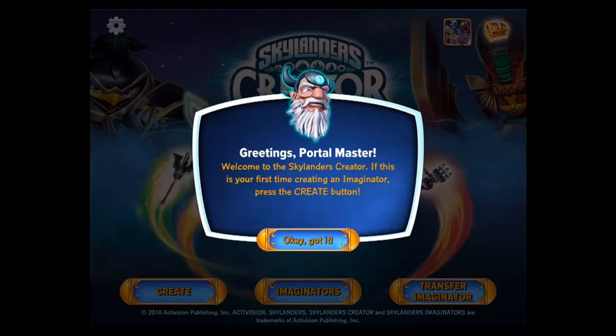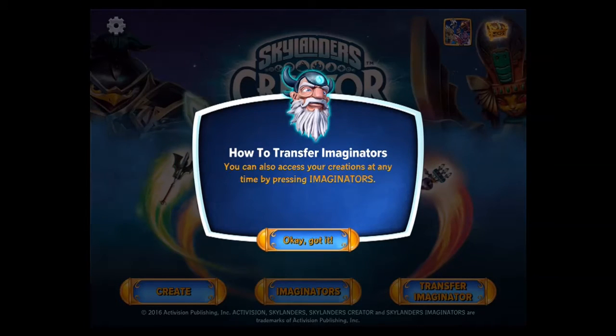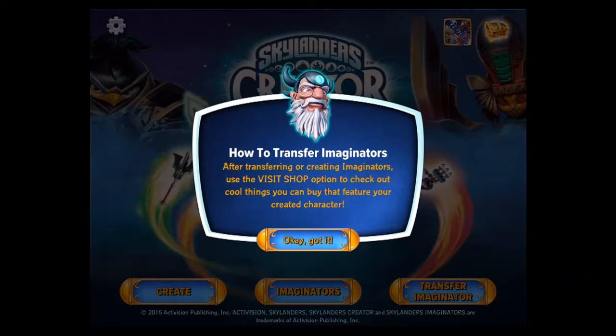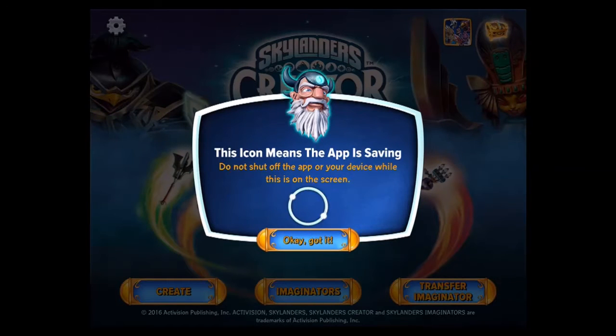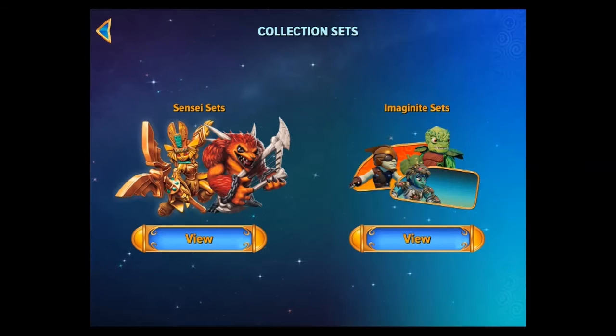If this is your first time creating an Imaginator, press the Create button. I have to transfer. Okay. Visit Shop. This icon means the app is saving. So this is my list. Imaginator sets.